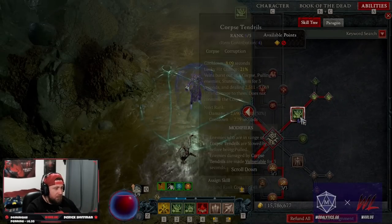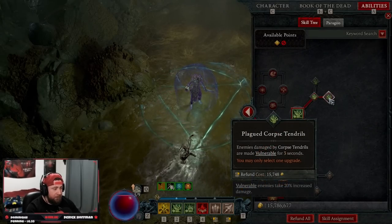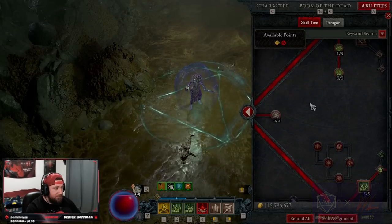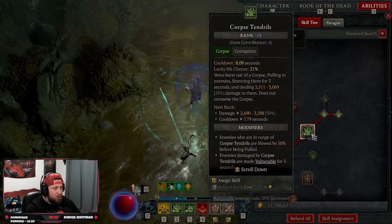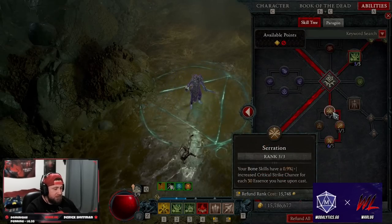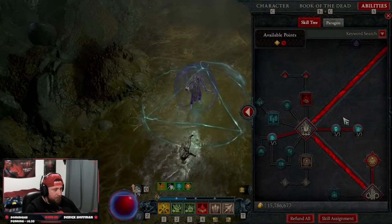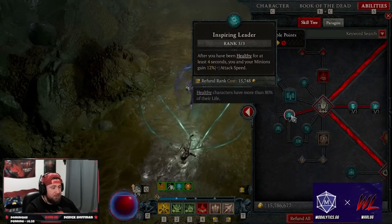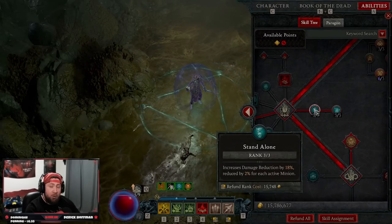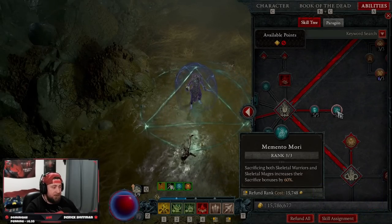We have Corpse Tendrils into Plague, which gives us vulnerability — one of the very few ways to get vulnerability on this build. We have four extra points from our boots which improves that cooldown. Then three points in bone passives: Serration for more crit chance, Compound Fracture for more damage, and Avulsion for more damage against vulnerable enemies. No ultimate — we take three points into Inspiring Leader for 12% increased attack speed while healthy, three points into Standalone since we have no minions for max damage reduction, and Memento Mori for boosted sacrifice bonuses.